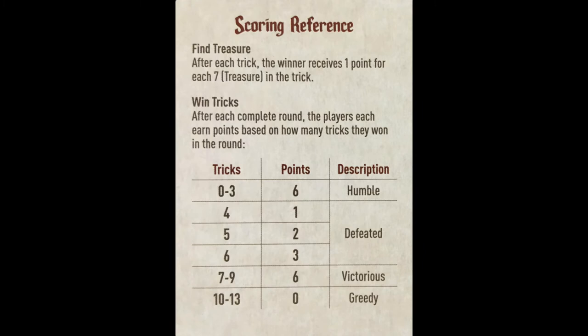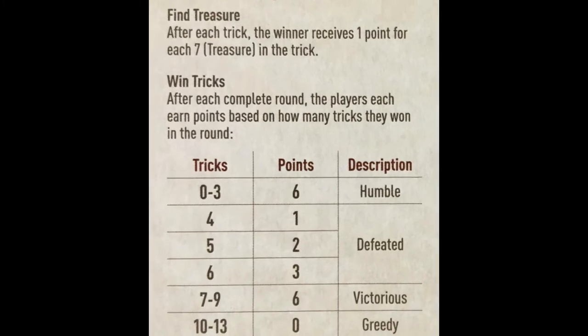The other and probably more important reason The Fox in the Forest works is the scoring system. In a traditional trick-taking game you typically get a point for each trick you win, but The Fox in the Forest turns scoring completely on its head. Winning no tricks in a round actually gets you the maximum six points — and since the number of tricks you win is directly related to how many your opponent wins, you get no points if you win too many. But you can also get maximum points if you win just enough. In each round there's a constant push and pull as you weigh up your hand against the cards your opponent might have.